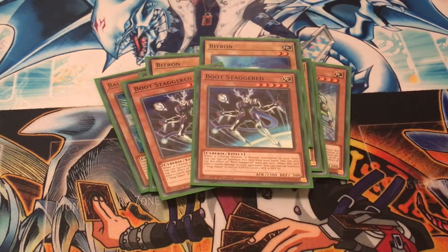Play two copies of Boot Staggered. When you normal summon a Cyverse monster, you can special summon this card from your hand. And when this card inflicts battle damage to your opponent's monster, you can special summon a Staggered token which is level 1 with 0 attack and defense, but it is a Cyverse monster so it can help to go into links again.